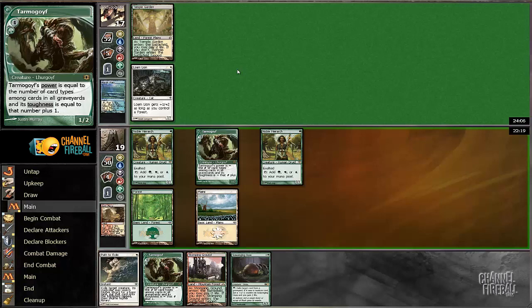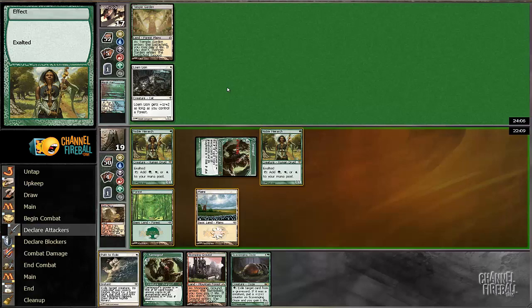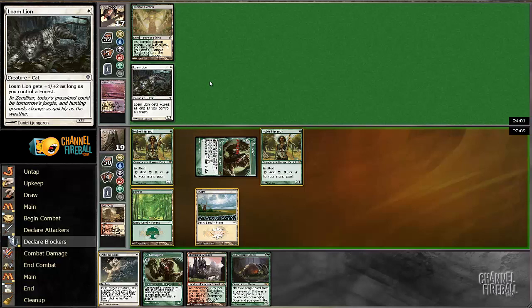But it's not as easy to do in this spot. I'll just send the Goyf in. It blocks the Mutagenic Growth, so I'll just Path this guy.